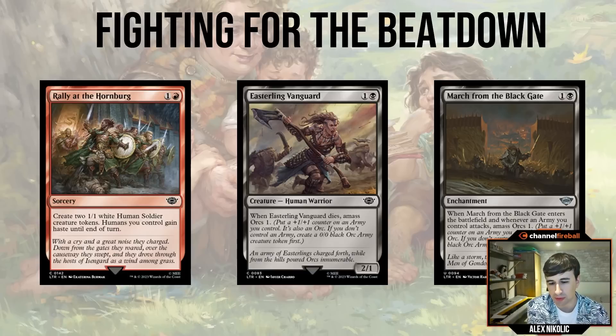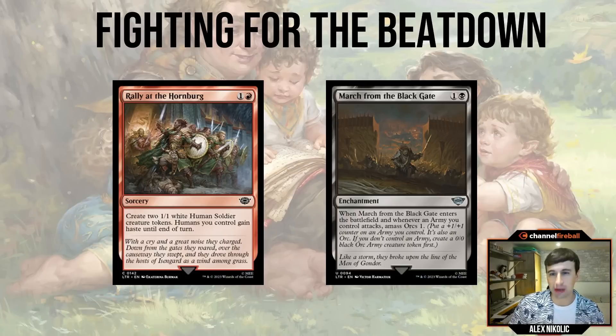This format revolves so much around tempting with the ring. It's so much better to get off to an early start, put your opponent to 12, and even if they start to stabilize, you're like 'I don't care, you're gonna die to this ring eventually.' I'm sure you've felt in this format that it's pretty difficult to stabilize once you've already taken 10 points of damage. To reliably take that beatdown role, you want cards in your deck that allow you to do so - a good number of cheap creatures so your opening hand can take that role. A great example is Rally at the Hornburg, which creates two 1/1 human soldier tokens with haste.